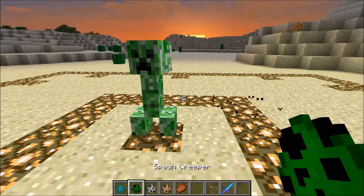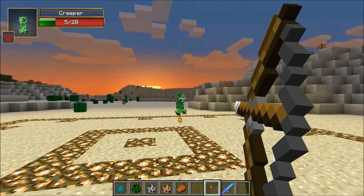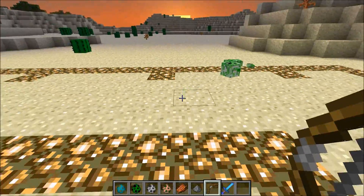This mod works on the zombie, the creeper, the skeleton, and the zombie pig man. We'll spawn a creeper right here and kill him with the bow this time. Some mods are compatible with this — I know the dungeon mobs mod is, but it's just not updated right now so I can't show you guys.